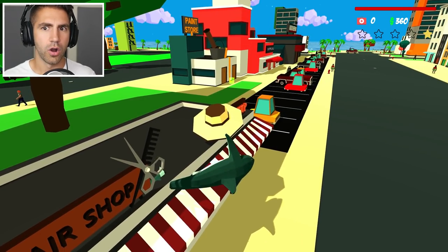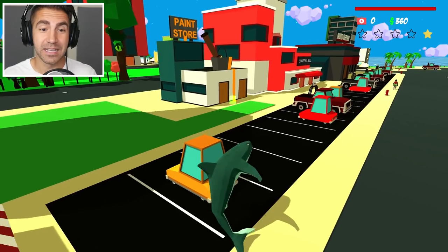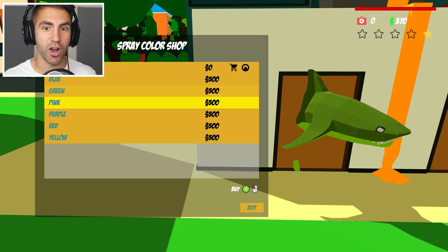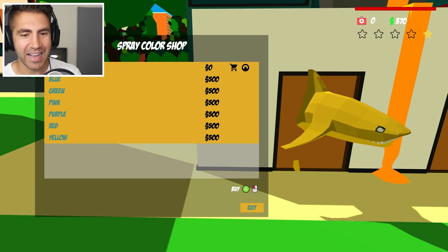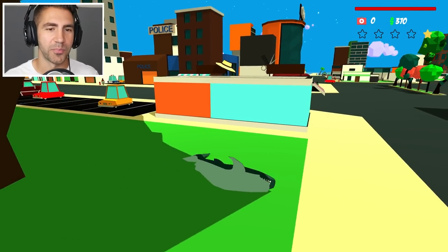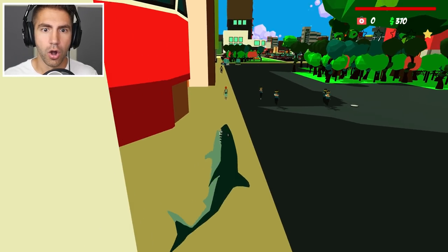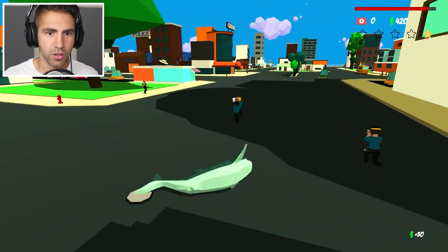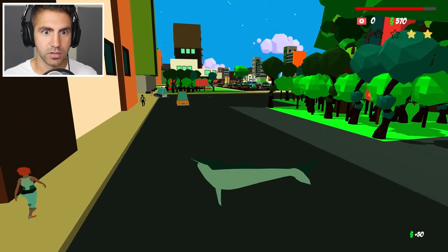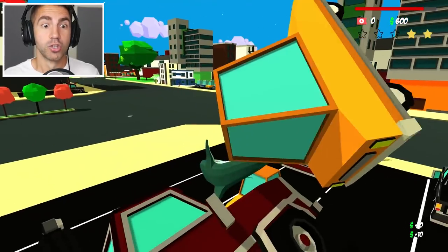Paint store. Why are the cops on me again? Cops, leave me alone. We gotta hide from the cops — it seems like the water is the only way we can get away from them. This is spray color — we can change the color of our shark! That's really cool. I gotta save my money. I'm right in front of the police department. There they are — get over here you blasted cops. We got them, there's only one left. We got two stars now. We gotta run. We're getting money left and right.